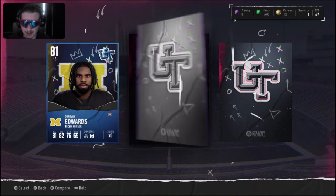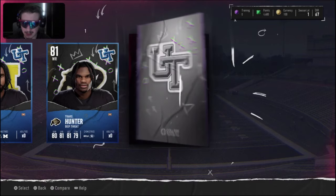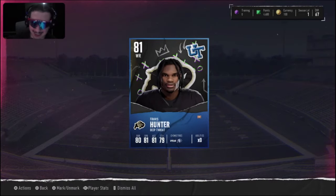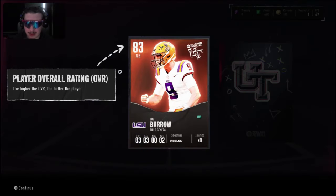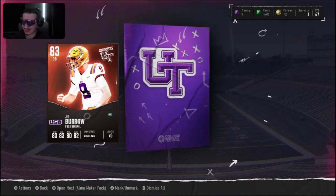We opened up the cover athlete pack and got Donovan Edwards, Travis Hunter, and Quinn Ewers. I ultimately ended up choosing the Travis Hunter wide receiver card. Next up we had an 83 overall Joe Burrow quarterback card, which is going to be our quarterback for the majority of this video.